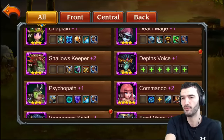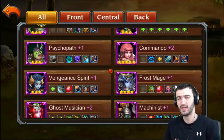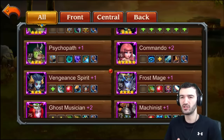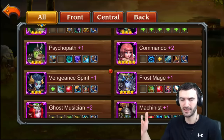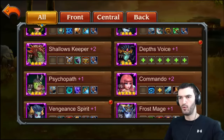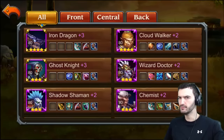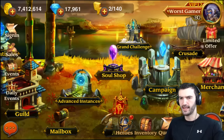The most important thing right now is doing the Outland Portals. Those are the number one priority at lower levels — get three stars on every Outland Portal you can so you can raid it and get a lot more equipment. Rose Fencer is more of an arena hero than an Outland Portal hero, so I'm not gonna equip him yet.